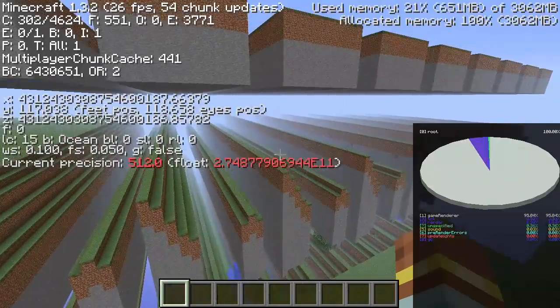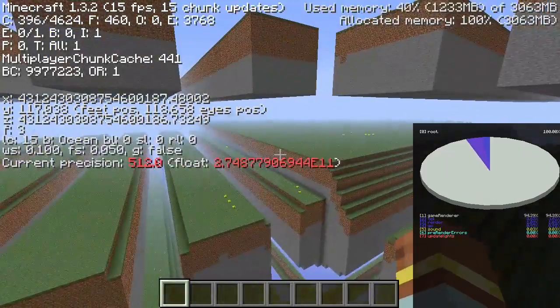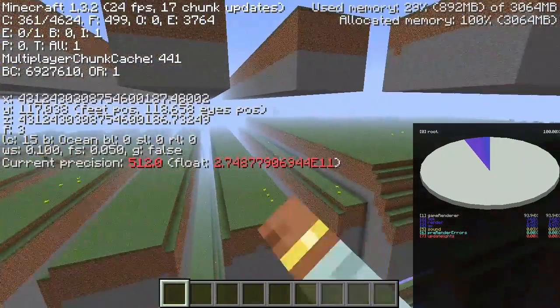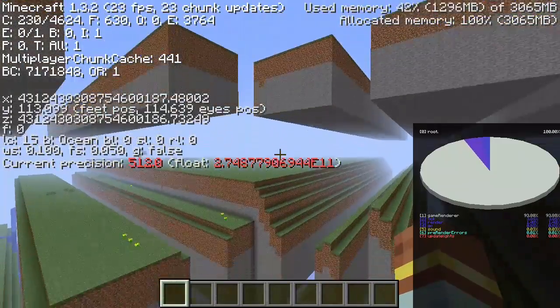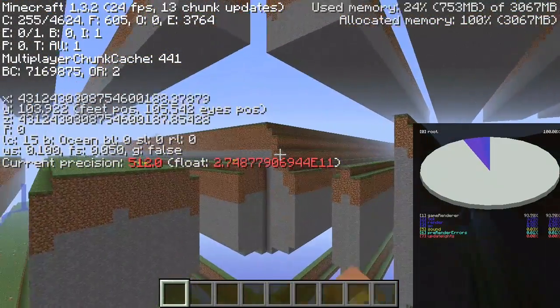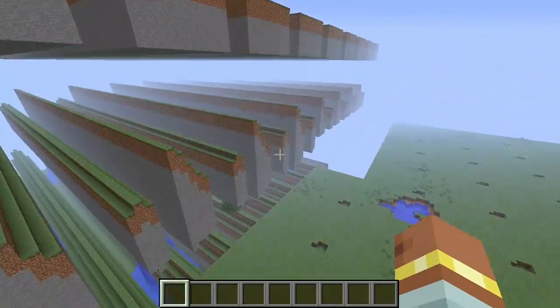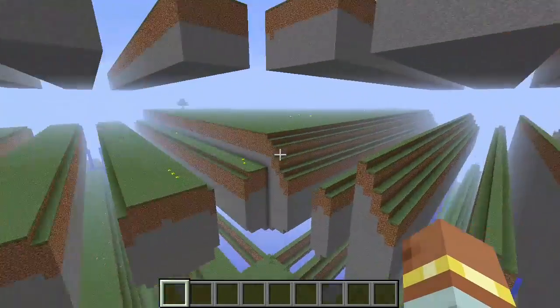The Far Lands with the modulo patch would appear at 4 quintillion, 312 quadrillion, 430 trillion, 308 billion, 754 million, 600,200 in this case. The exact distance may vary slightly. This is approximately 456 light-years away from spawn.